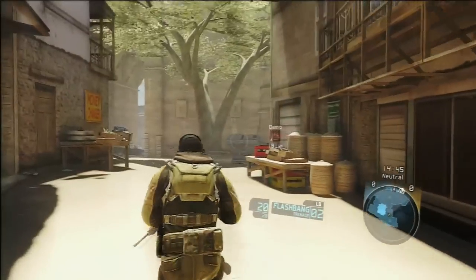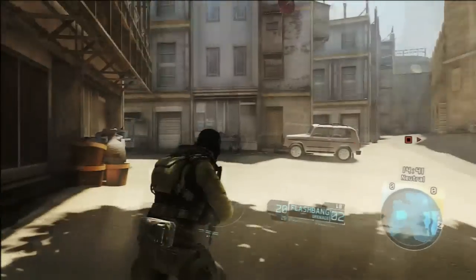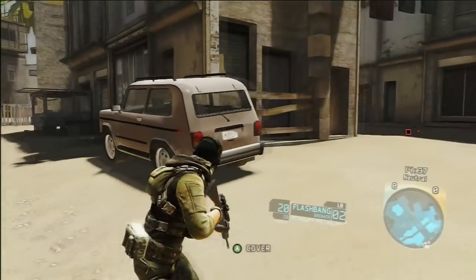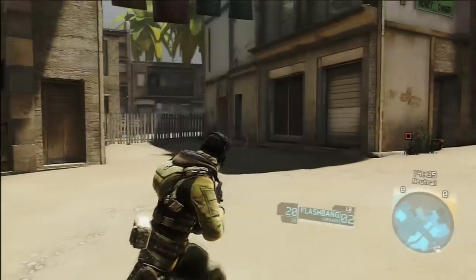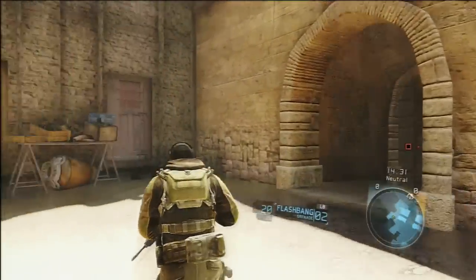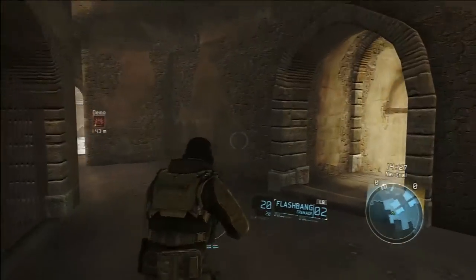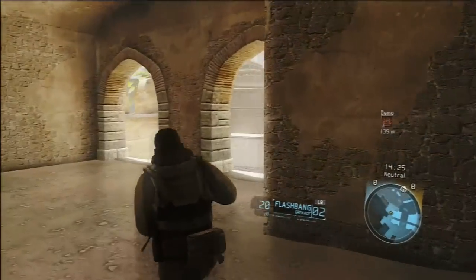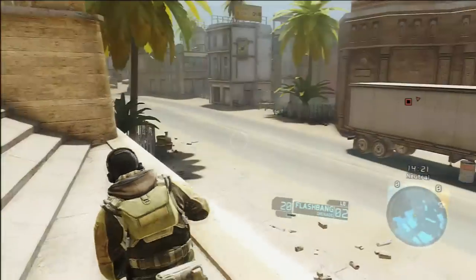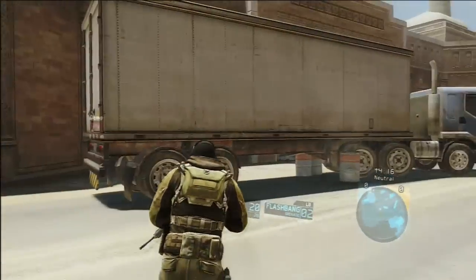Hey guys, welcome back, it's aafitzy88 here bringing some more DLC from Ghost Recon Future Soldier. This is the Kyber Strike DLC, this map is Palace, and like Switchback, I'm just going to give you an unmolested look running around the map in case you guys are on the fence of picking up this DLC. It's 10 bucks, it is the third DLC coming out for Ghost Recon Future Soldier, and so far map-wise, I'd compare them to the Arctic Strike DLC — more on the larger side.